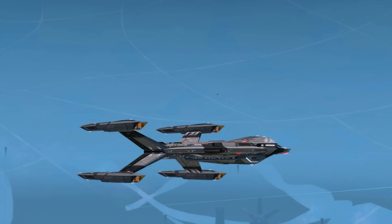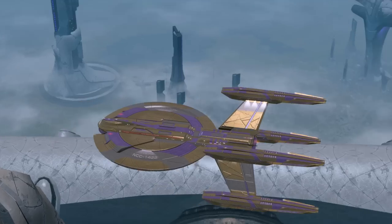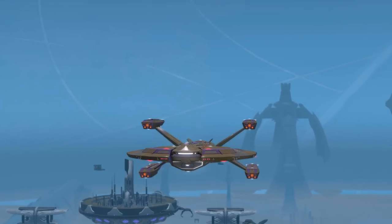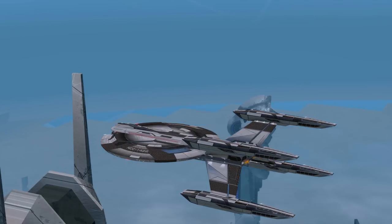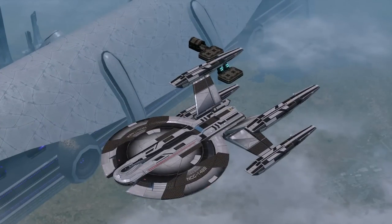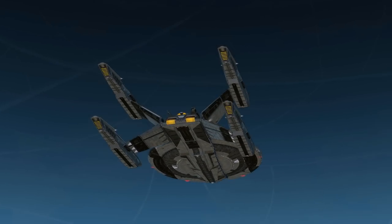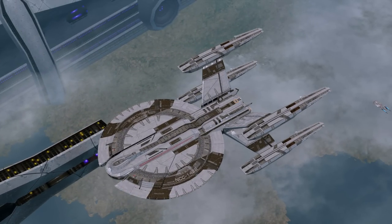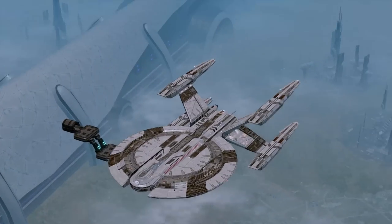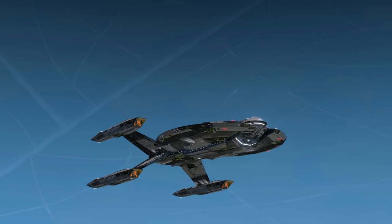Let's jump into the shield visual review starting with the T5 rep shields. First up, the Gamma shield array — not too bad. Next, the Mako or Adapted Mako shield array — usually like this one, and today is no different. Next, the Omega Force shield array — this one looks pretty good on here as well. I think it looks good because we have this unique part coming down the middle of the saucer, which breaks up the design that would normally carry through. Nice contrast between the colors too.